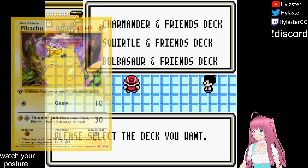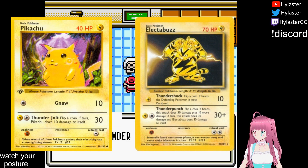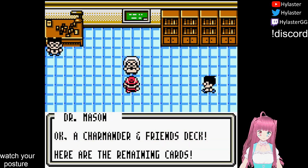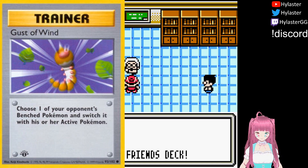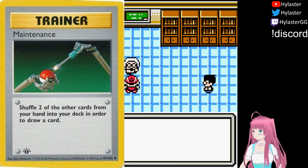In my last challenge, we beat the game with only commons, taking advantage of their similarities to other more powerful Pokémon. More importantly, we also maintained access to some of the format's strongest trainers. So what happens if we ditch those and look at only uncommons?